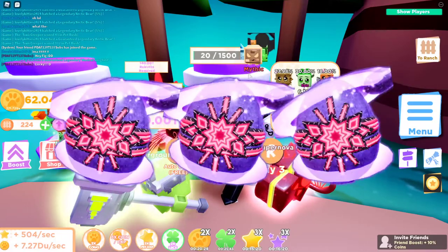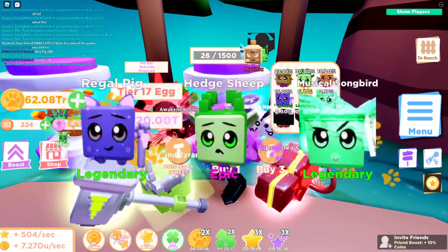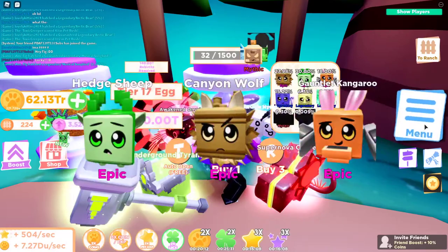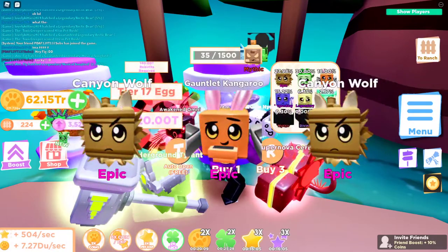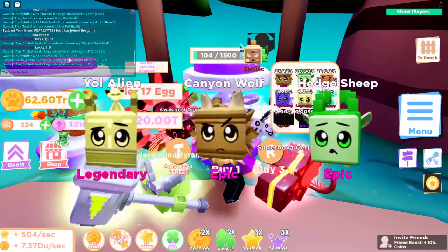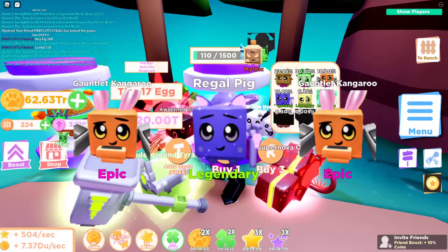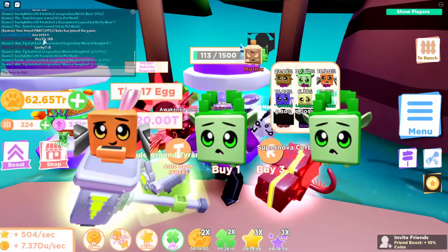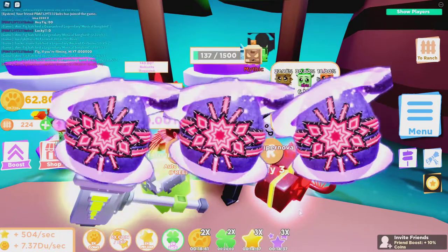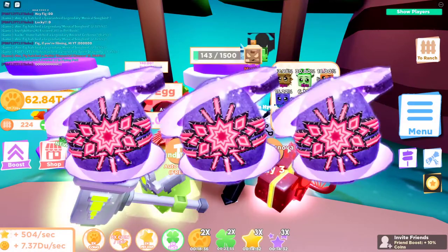The divine is guaranteed at 15,000 — which is insane. I have 62-something trillion rebirth tokens so I'm not gonna run out. It's weird that only the songbird keeps coming up when I'm hatching; all the other legendaries aren't showing up, which reduces some of the spam in the chat box. There it is — I just got my first mythic, the elemental chimera!